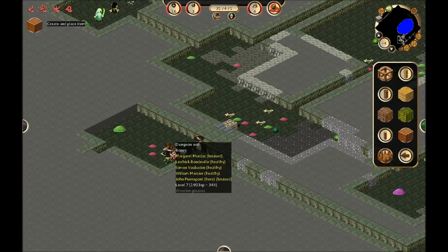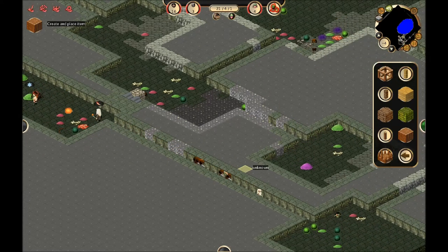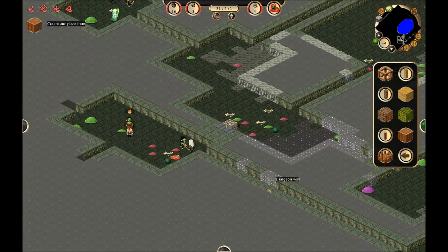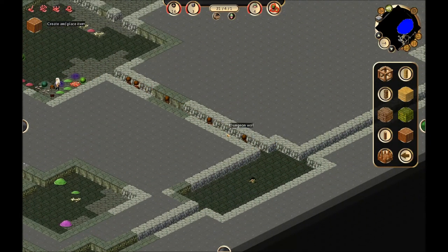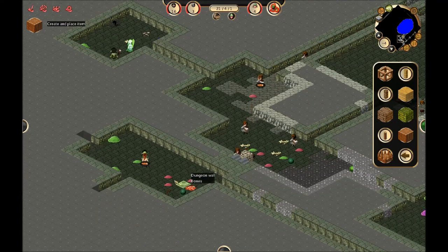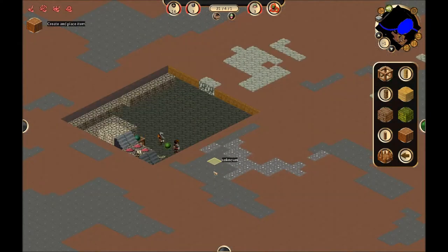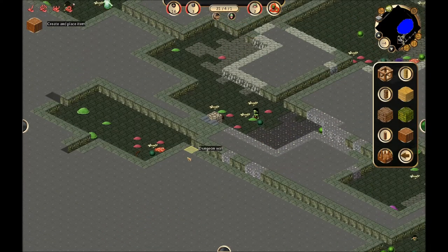It looks like our guards are getting into a bit of a scrum down here. That's not even my guards — that appears to be just general individuals. I don't know why my entire town is down here getting in fights. They probably came down here for some random item that I have enabled on accident. I wasn't really paying attention, so I'm not sure what they're doing. Hopefully they don't do it again, because that would be really disappointing if ninety percent of my town ran down here.